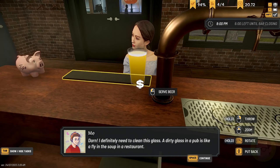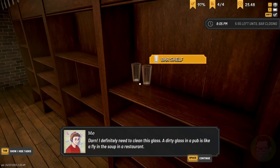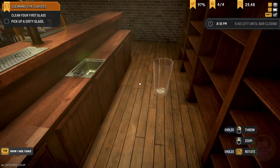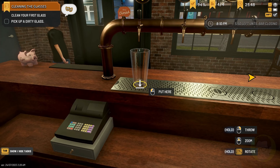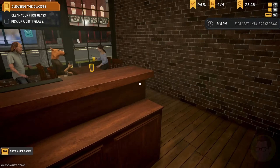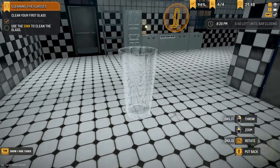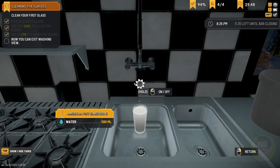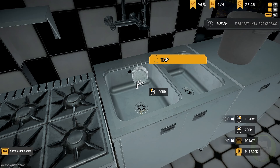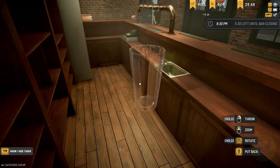I definitely need to clean this glass. A dirty glass in a pub is like a fly in the soup in a restaurant. Let's grab another glass — people are laughing. Let's go and grab this dirty glass, take it out to the sink, clean it up. We'll sort this out at some point. Hold control, I think. Lovely. Beautiful.